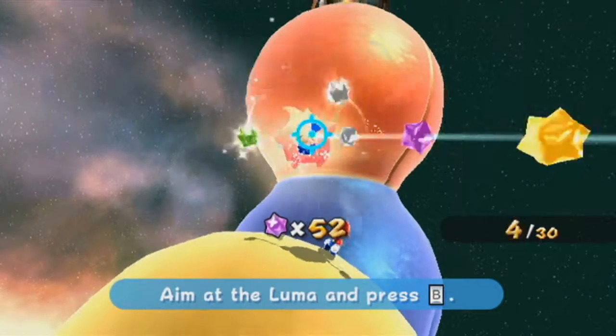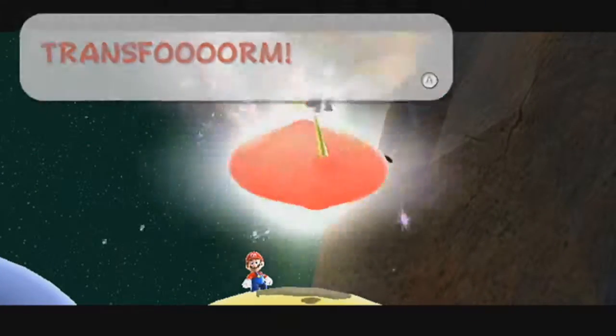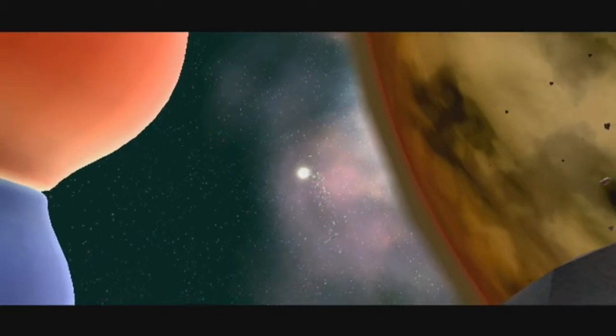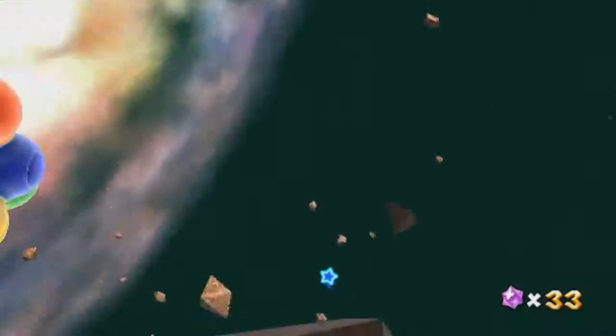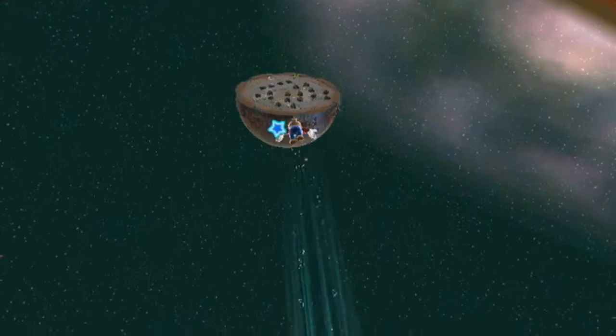Okay, that seems like not a lot compared to what I had before. I always recommend: if you have the star bits, go after the Hungry Luma of the mission first, because you might not have the star bits on the second go. Even if you're not going to get the Hungry Luma star on your first run, at least unlock the planet he unlocks, because it'll still be there even if you go through the mission again.